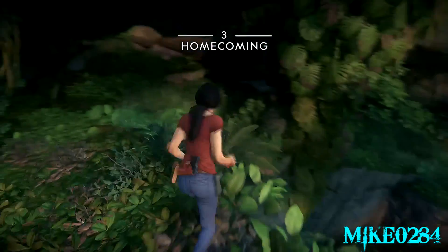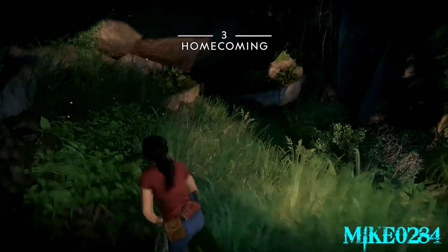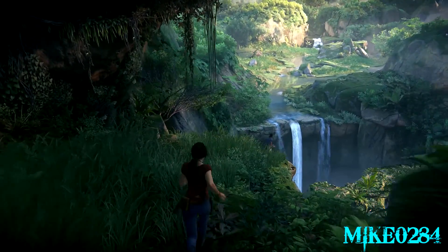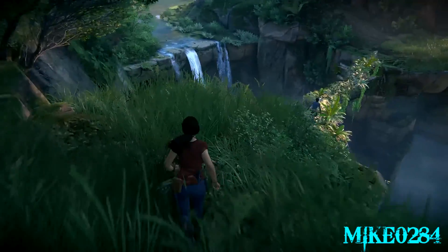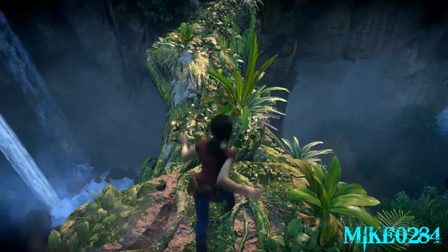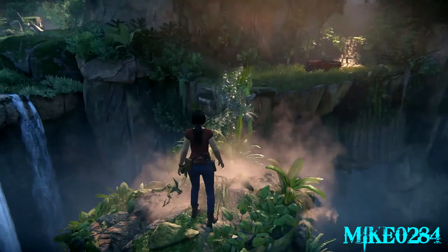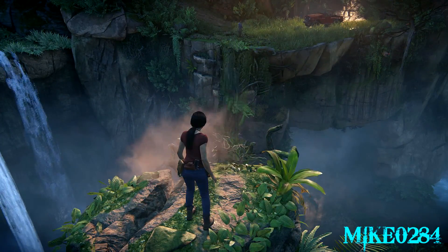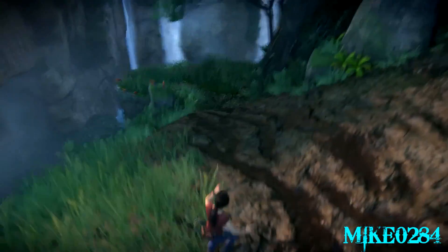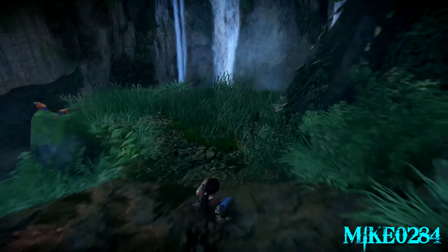Sup people, Mike here and this is Uncharted: The Lost Legacy, Crushing Difficulty Walkthrough. This is Chapter 3, Homecoming, and this is the point in the game where they really start to ease you into the combat.